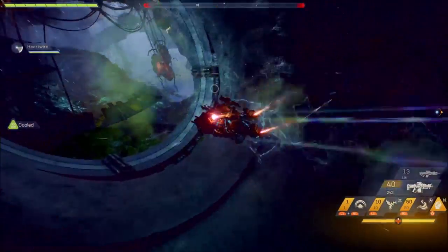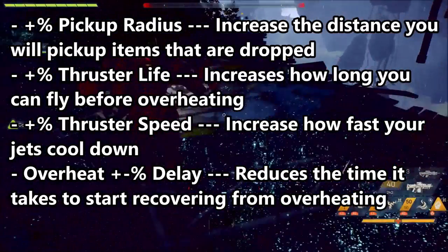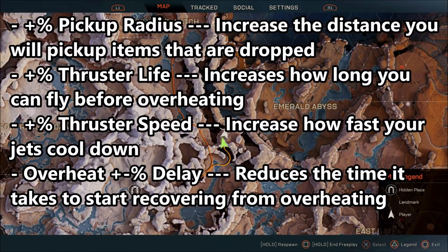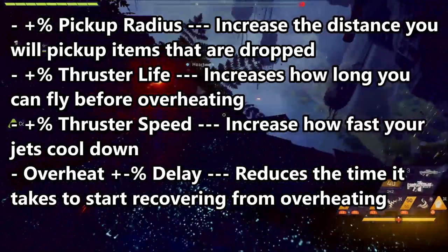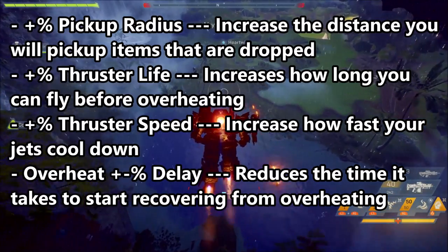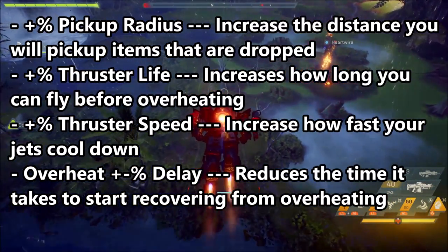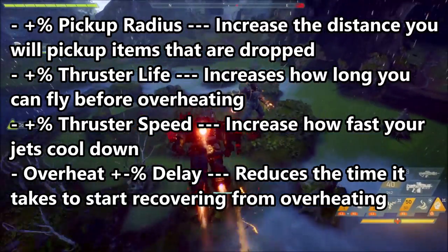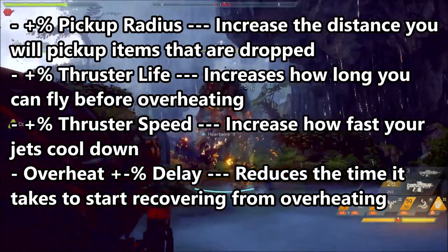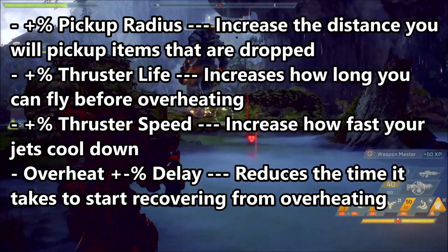Next we move to the bigger one, one that affects the javelin stats. Plus percentage pickup radius increases the distance you will pick up items that are dropped — it's okay, but nothing special, not one that you really want to go for. Plus percentage thruster life increases how long you can fly before overheating. This is currently broken at the moment, however it will extend the duration that you can fly before you overheat and drop. Plus percentage thruster speed increases how fast your jets cool down. This is pretty awesome and works really nicely with thruster life.